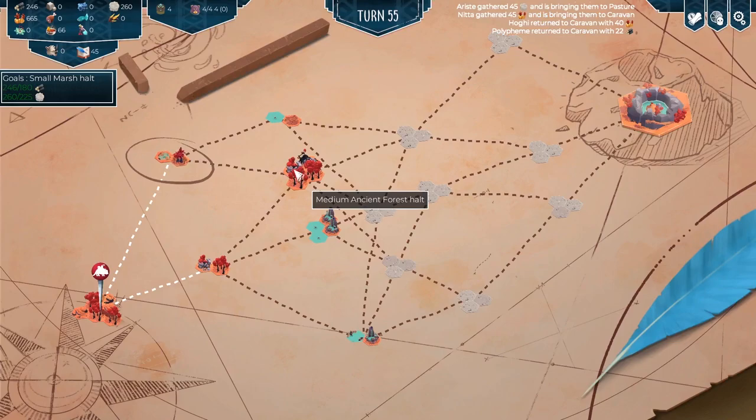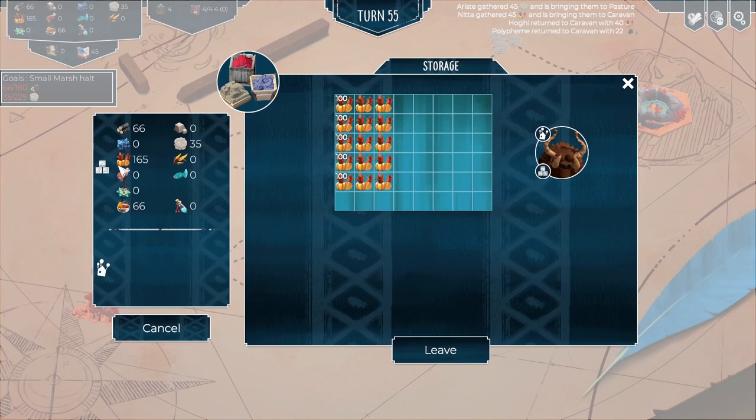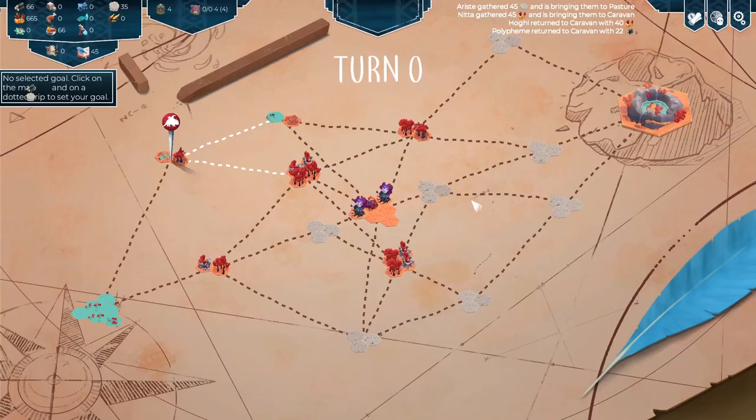Now we can either go to the medium ancient forest halt, but we haven't actually moved yet. First of all, we actually do have to assign what we're going to take with us in stacks of 100. Since we've gathered so many of these things, we may as well take them all. The game does punish you if you try to harvest way too many resources from a tile — it encourages you to only take what you need, as a way of not cheesing it by gathering too much earlier on. Also a bit of wood and some finished rations. If you build any temporary portable buildings, you can pack those up and take them with you.